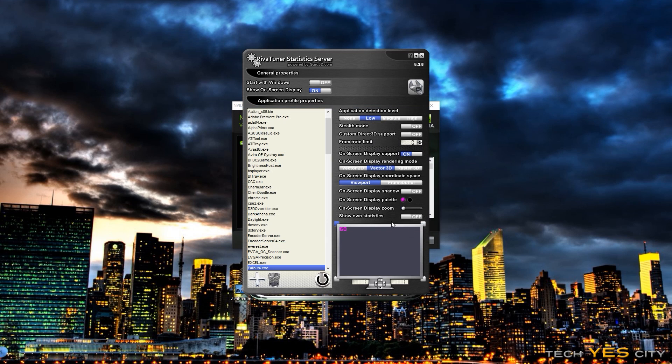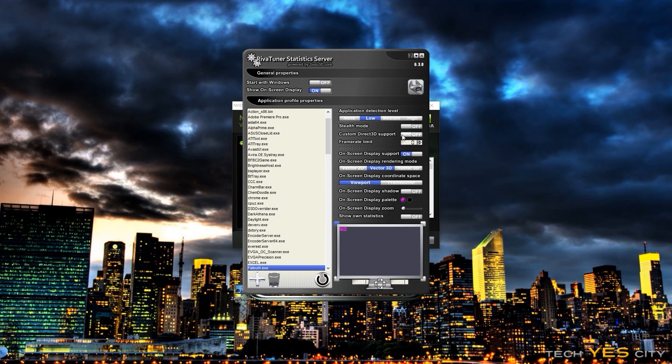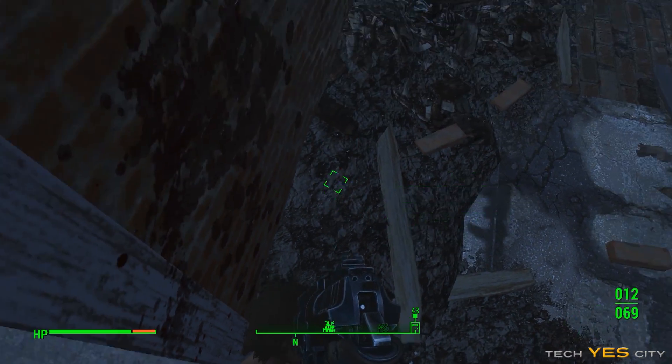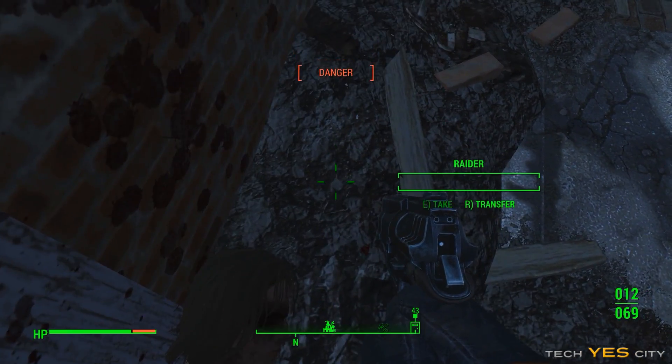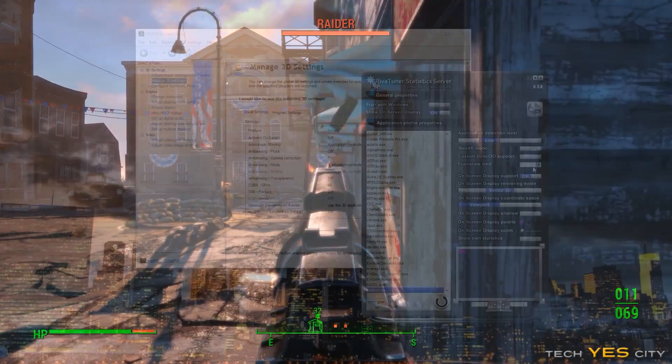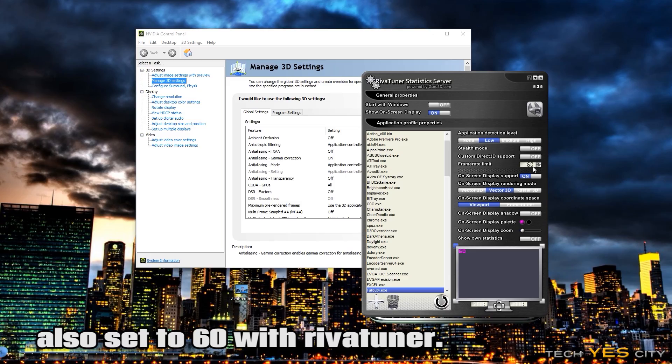The next setting we're going to talk about is the included v-sync setting, which is important if you are overclocking your monitor or if you wish to reduce your input lag. If you've got the Nvidia control panel, you can go in there, click on the game in the program settings, then click on vertical sync and manually set that to off, since this game does have vertical sync on by default.